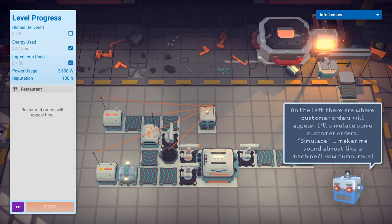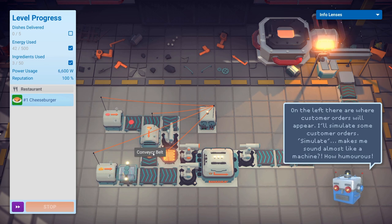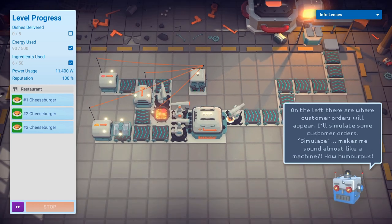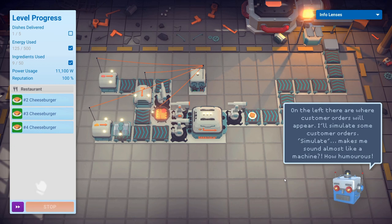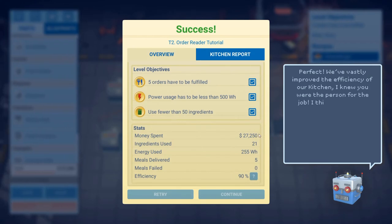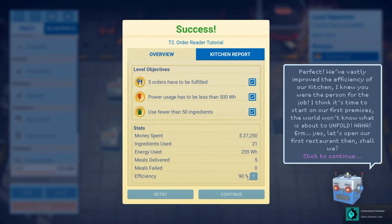Let's see how it works — I've got it going at double time. It'll show us how many things we're wasting and dishes delivered. It seems to be doing stuff. Our reputation is good. I don't think it's producing more than we need. Efficiency 90% — that is how awesome we are. We've vastly improved the efficiency of our kitchen. I think it's time to start our first premises.